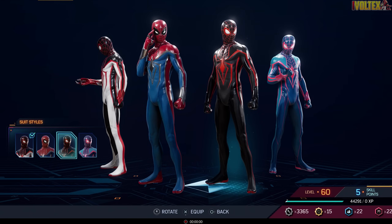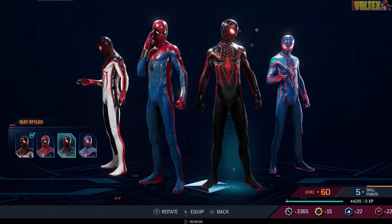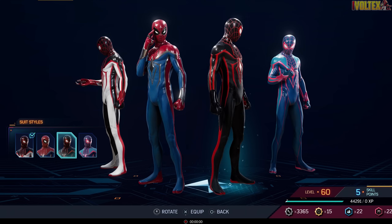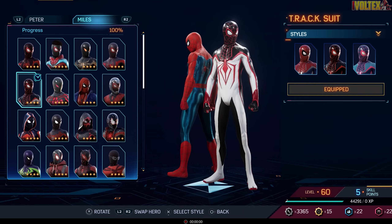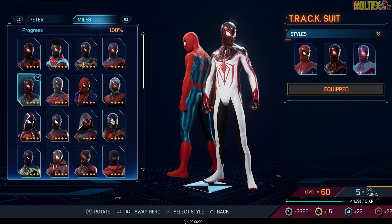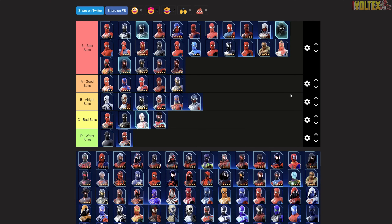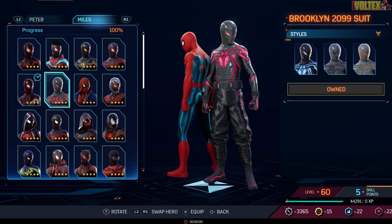The Tracksuit is probably one of my favorite Miles suits of all time. They've included what I originally wanted this suit to look like — fully black and red. If Miles showed up to the final mission in this suit I would not be mad at all. The tracksuit is just one of the coolest ones and I will stand by that.